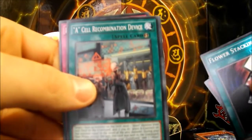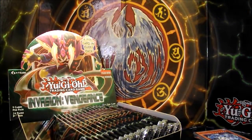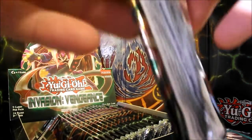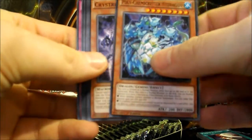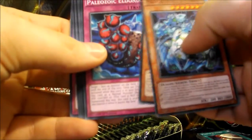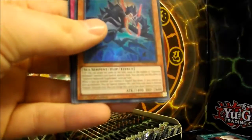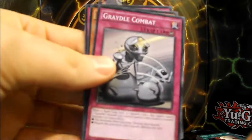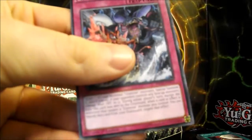We've got A-Cell Recombination Device, Present Card, a Paleozoic Dynamiscus — it's got a few new Paleozoics in here. Pack number five, and we've already got one Secret and one Ultra. Polychemy Critter Hydra Dragon again, Paleozoic Eldenia, Crystron Praziotl. Space Dragster for the Rare, and Subterra Behemoth Stygokraken for the Super. We have Gradle Combat, Predipline Moray, Epenthes, and Crystron Impact.